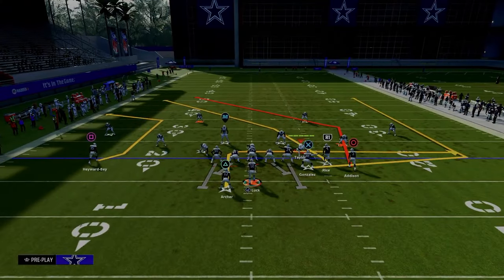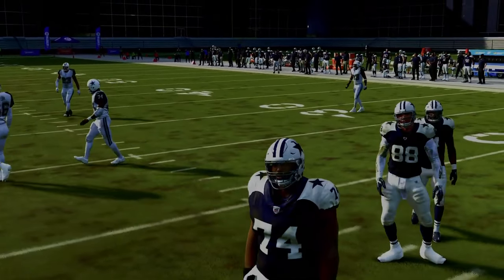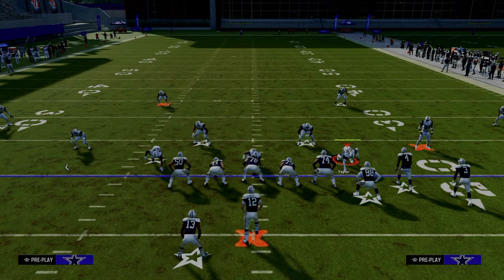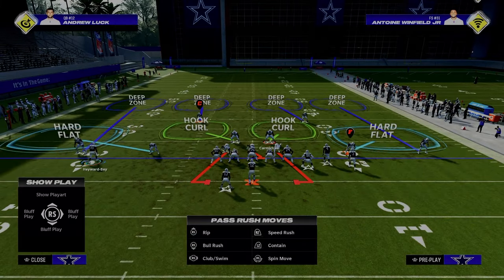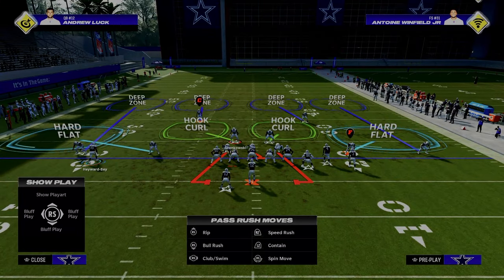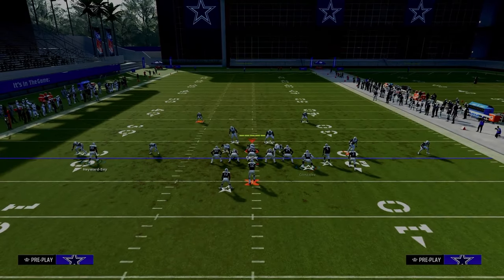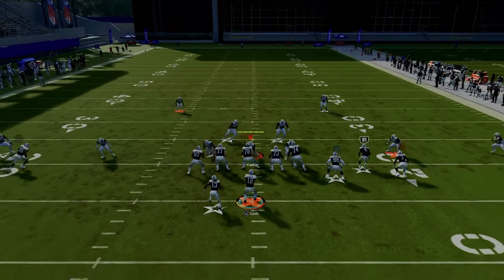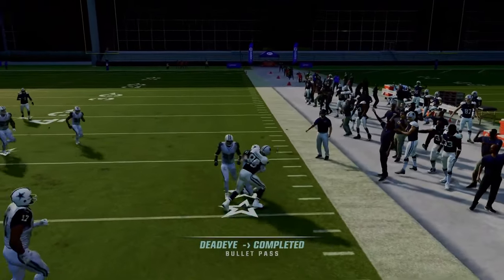Our second setup of double post has our bunch to the short side of the field. The whole purpose is to take advantage of people that are hard flatting on the right-hand side. A lot of people will do baseline press cover four or cover three — they'll put this guy in hook curl, this guy in hard flat, and shade underneath. That forces their user to cover the post route. When you run this with your bunch to the short side and put your slot receiver on a fade, watch your tight end — the hard flat sits on the running back, and the tight end turns up field and beats cover four.